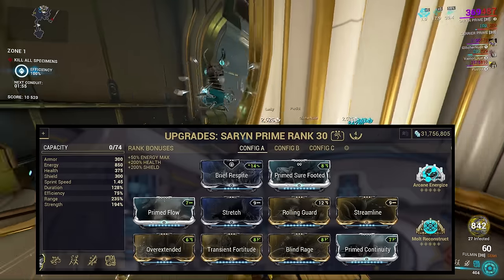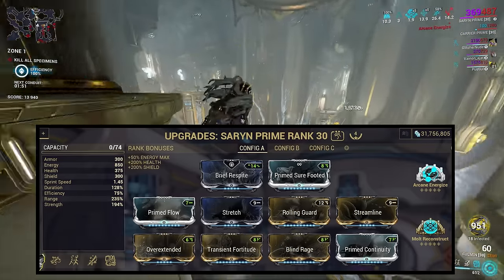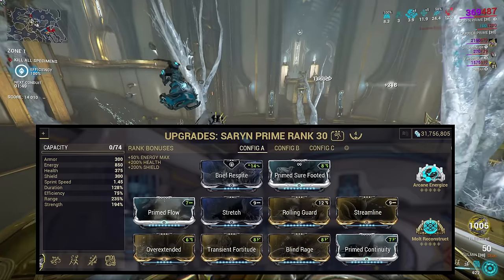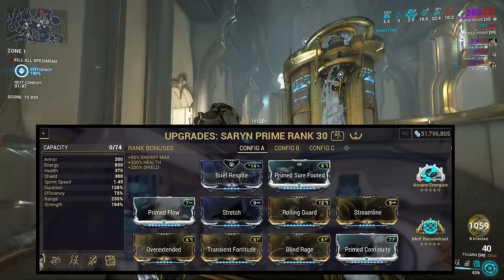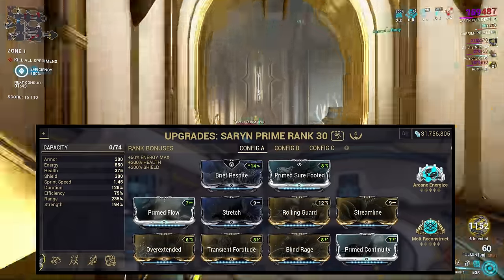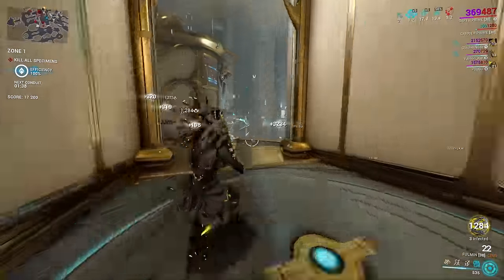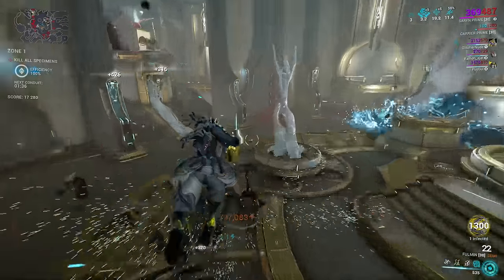Instead, Brief Respite allows her to tank through shield gating, especially when combined with a decaying Dragon Key. On top of this, Rolling Guard provides on-demand immunity without needing energy, while Primed Surefooted ensures Saryn won't get knocked down by a surprise enemy. You can skip some aspects of this if you want, but it requires you to focus more on avoiding the more deadly situations.